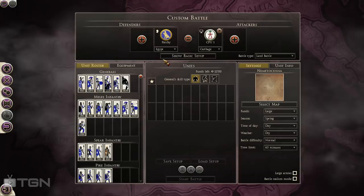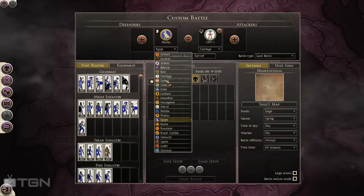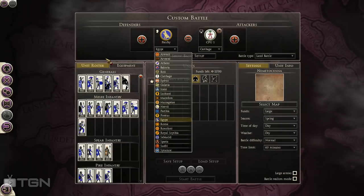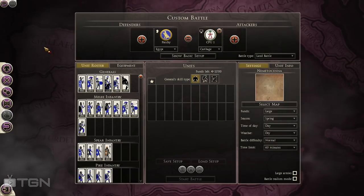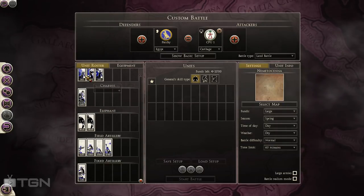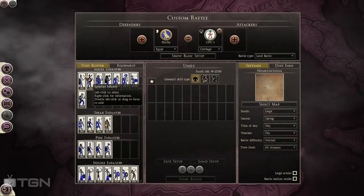Many of you have asked me why I skipped Egypt. I never skipped them — they're just not in alphabetical order on the list, because the game files call them the Ptolemaic Empire, so they appear a little lower down. Egypt is an interesting faction, probably one of the most diverse in the game as far as different unit types and abilities, and generally considered one of the power factions.